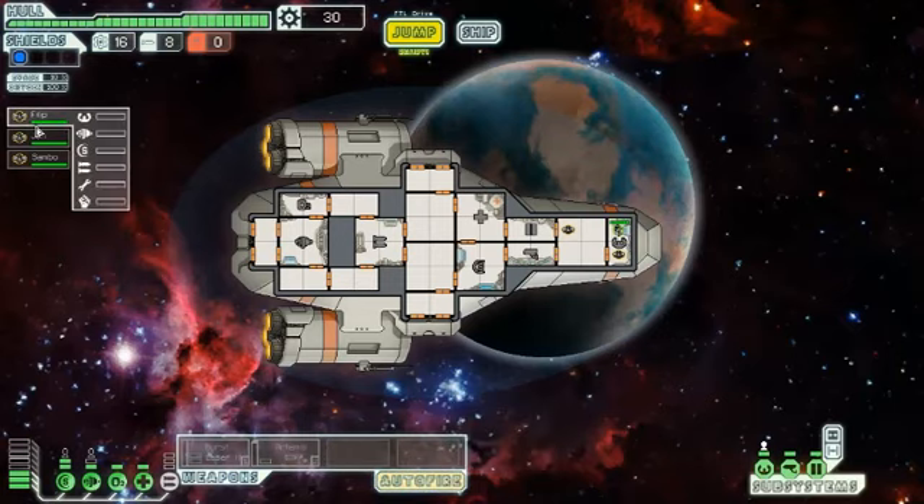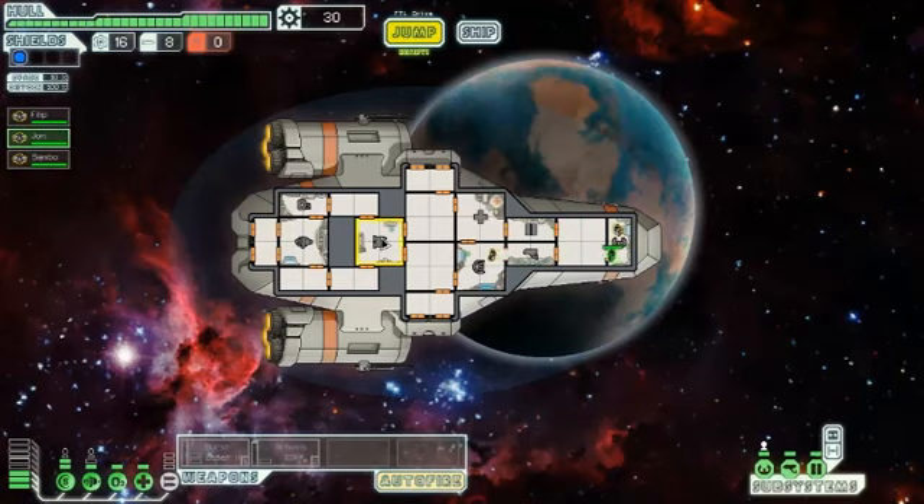Here's our crew. We have Phillip, John, and Sambo. John, you shall man the shields. Sambo, the weapons room — simply because you were second and third on the list. Power up the burst laser.